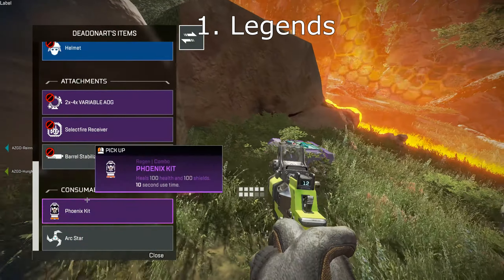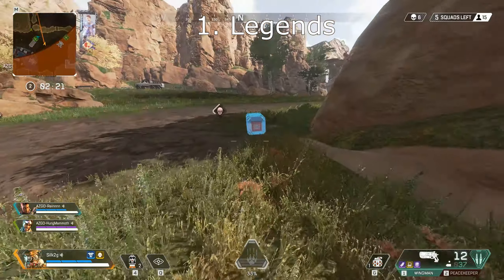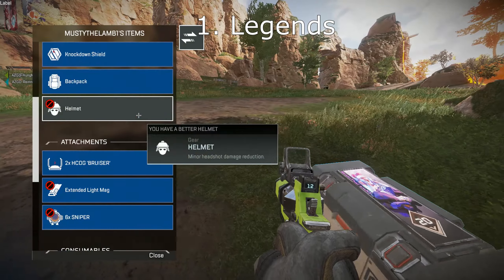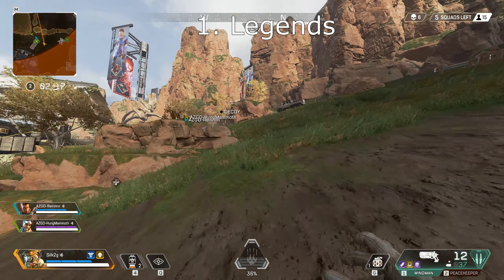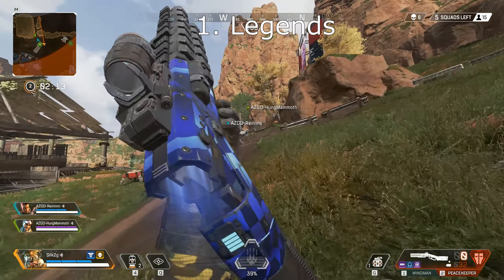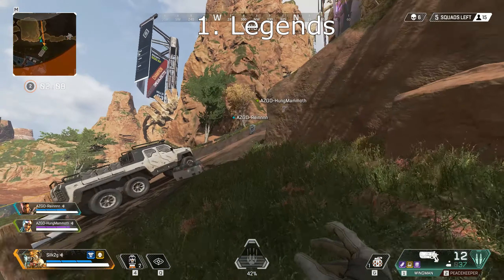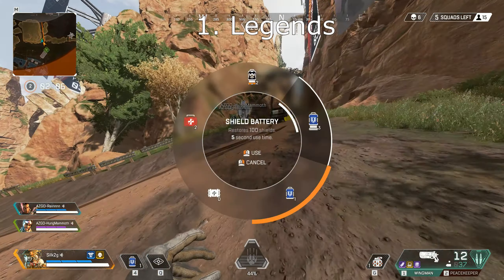Bloodhound is basically a hard fragger — you can track down enemies, scan them out, then pop your ultimate and just destroy everyone. Bangalore's passive basically allows her to have a constant speed boost in gunfights. Her Smoke can be comboed with a Digital Threat scope or a Bloodhound ultimate to see through it, and her Barrage is useful to disorient enemies, deny them area, and even does quite a bit of damage.